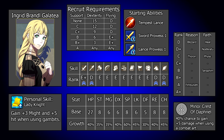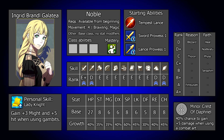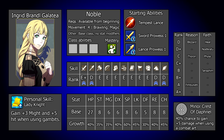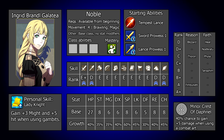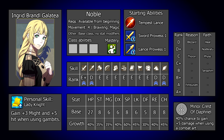Ingrid's personal ability is Lady Knight, which gives her 3 might and 5 hit when using gambits. Extra hit on these attacks is always going to be appreciated and with her charm stat, this can make her one of your most reliable early gambit users, particularly in the early game. The extra might is fine, but honestly gambit might is rarely too relevant. Usually when you're using gambits it is for the area of effect crowd control they can provide, rather than their kill power, although nudging enemies a little closer to their deaths can make finishing them off a little easier. The downsides lie in the fact that gambits are pretty limited, only being able to be thrown out a couple of times a map, so for a lot of situations her personal ability will just not hold much of an impact.